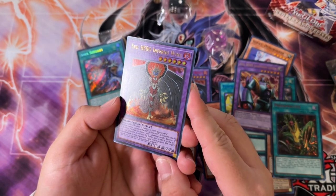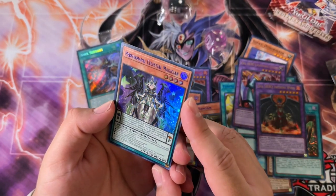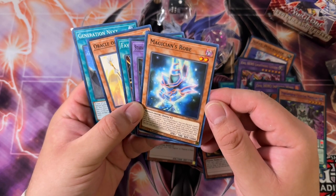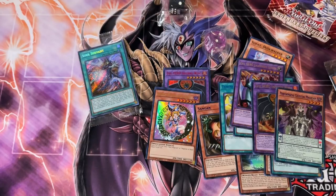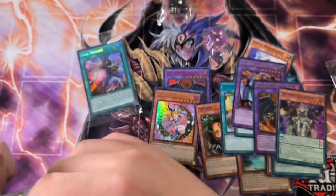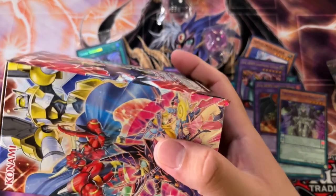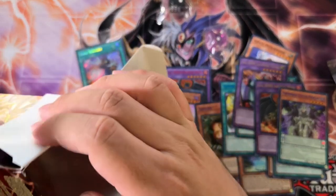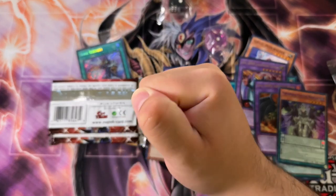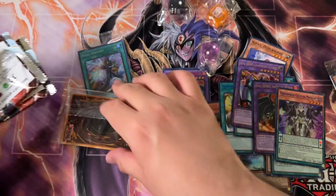Neo-Spacian Aqua Dolphin, Evil Hero Inferno Wing as an ultra in yellow or gold lettering, Winged Kuriboh — should have been the winking Kuriboh but what are you gonna do — Performapal Celestial Magician, and Magician's Robe. So somewhere there is a Dark Magician without clothes — that's crazy. Besides Soul Servant, the Dark Magicians, and Liquid Boy are all around 10 bucks currently. So like three out of the eight or ten promos have value.